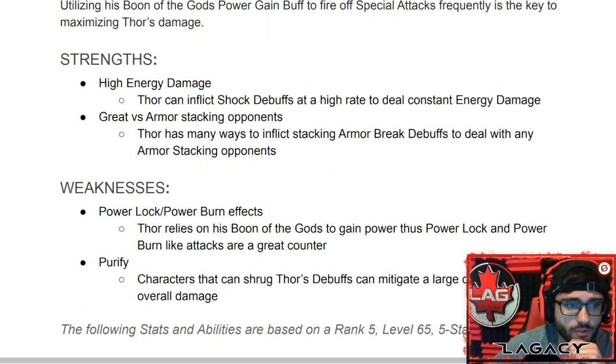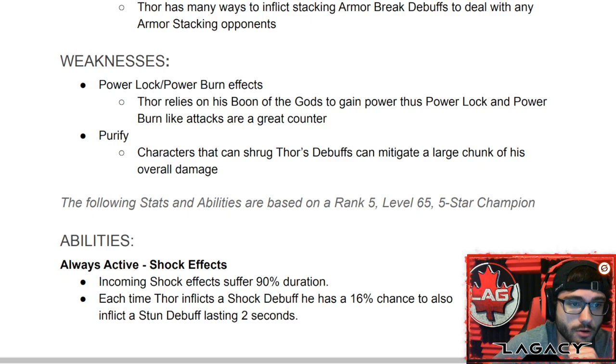So his prestige is essentially staying the same. Base ability summary: stone armor break, shock, strength, high energy damage. Thor can inflict shock debuffs at a high rate to deal constant energy damage. He's great versus armor-stacking opponents with many ways to inflict stacking armor breaks. Weaknesses include power lock, power burn effects, and purify.